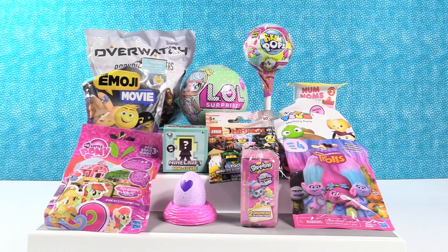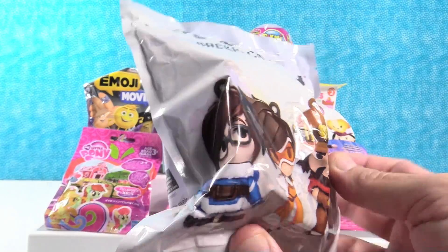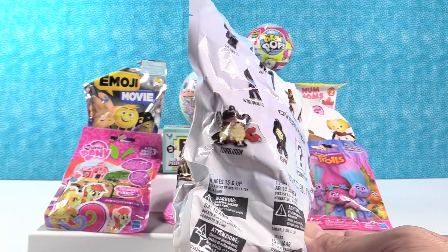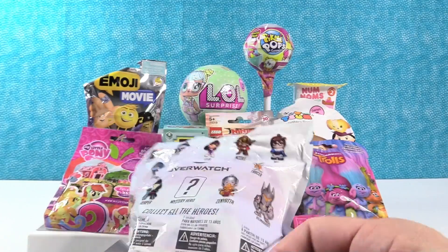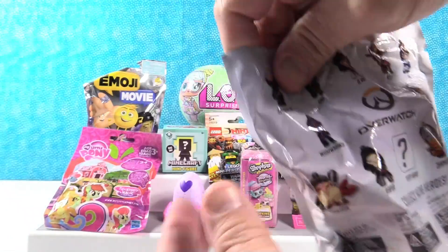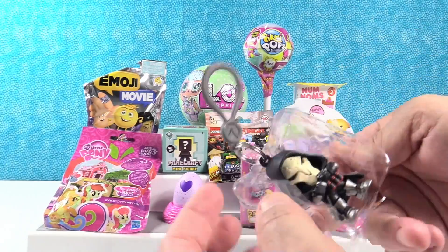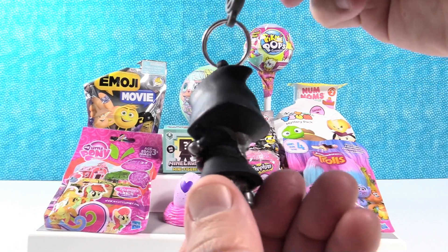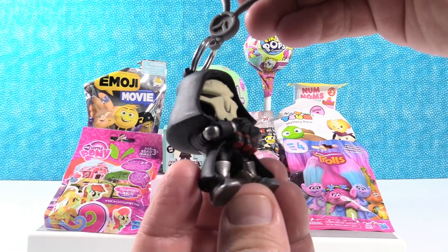Paul goes first with Overwatch backpack hangers. These are pretty awesome. He knows who the mystery hero is. He's been hoping to get D.Va since she's his favorite character, but he got Reaper instead. Soldier 76 is pretty cool too. He got Reaper — pretty cool figure even though he hasn't done so well playing him.